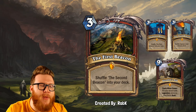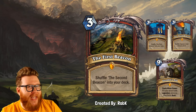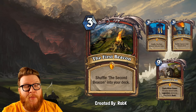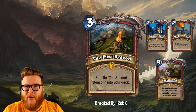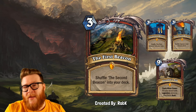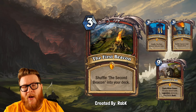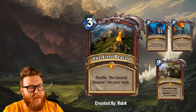Next up, we have the First Beacon from Rob K. This is one of those really cool chain-style cards — we've had a handful of these in Hearthstone and they're always great designs. This one's a perfect fit for Lord of the Rings, capturing these beacon lightings that bring Gondor to save the day. You've got the First Beacon, which shuffles in the Second Beacon. The Second Beacon shuffles in the Third. And then finally, the Third shuffles in Gondor's Aid — a big awesome reward that fills your board with legendary minions and gives them rush.